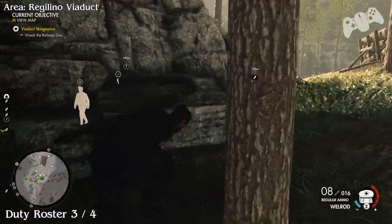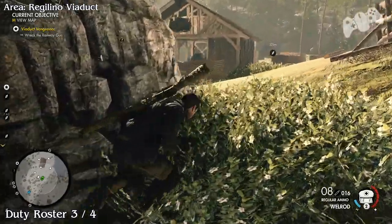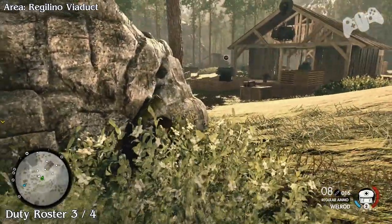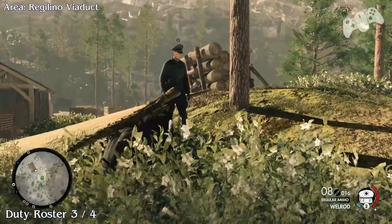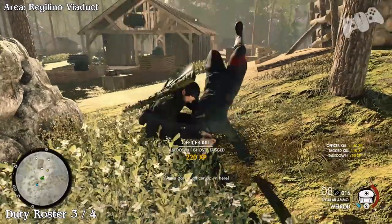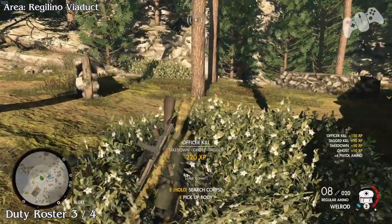Now we're going to go to the bottom. In this area you'll find there's a duty roster. Of course he's going to be an officer, so take him out and grab the roster off the body.